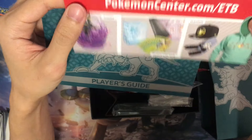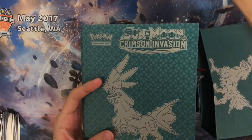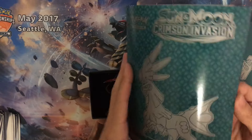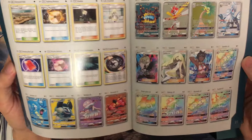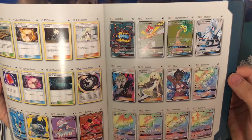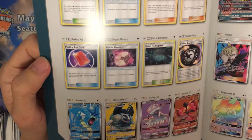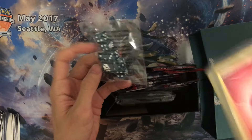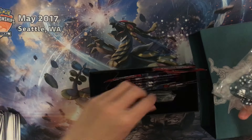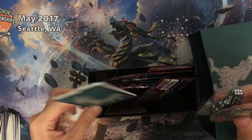We're getting the player's guide here showing you all the cards from this set. There's an advertisement — it's not even a discount promo code. The player's guide shows all the cards. We are introducing Ultra Beasts in this set along with the Alolan Exeggutor — really cute card. There's also some dice, the usual energy pack, a pack of sleeves, a code card for the online game, and a divider.